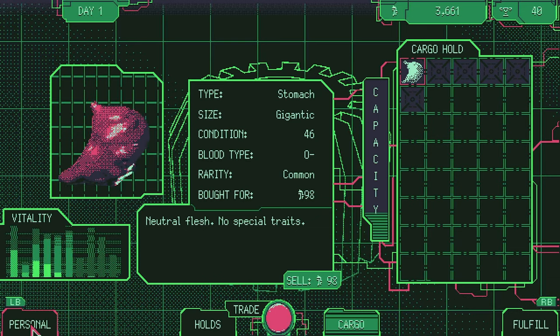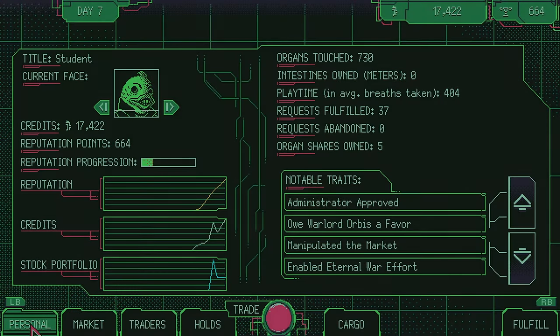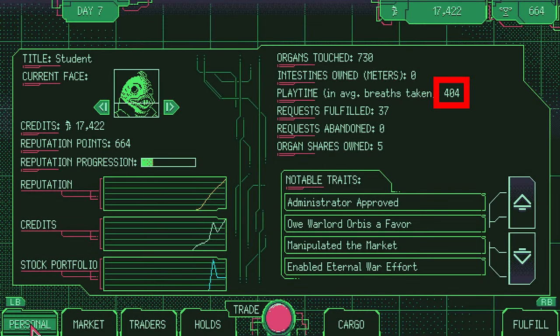You can check how many times you've touched organs in the personal tab. After 29 minutes of gameplay — aka 406 average breaths — the Oxygen Measurements achievement pops. You can see a counter for this in the personal tab. You can also go AFK for this one if you like.